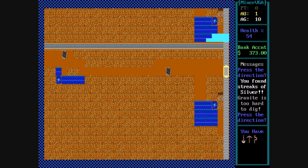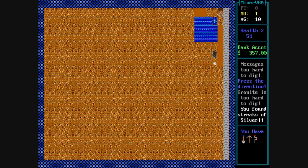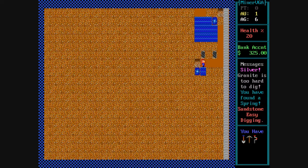Here we're blocked by granite and we're trying to dig around the water in order to find a way around. Keep running into cave-ins and it makes it very difficult, very costly. You'll notice my bank account keeps getting lower and lower.